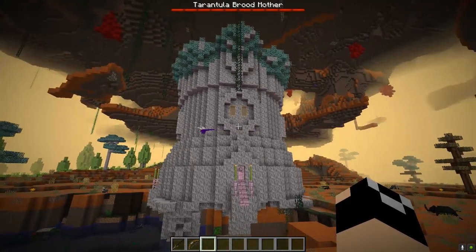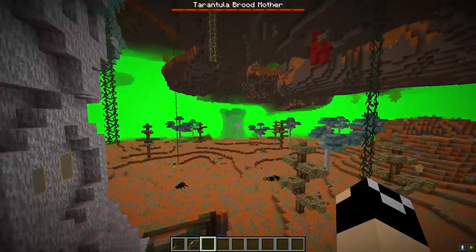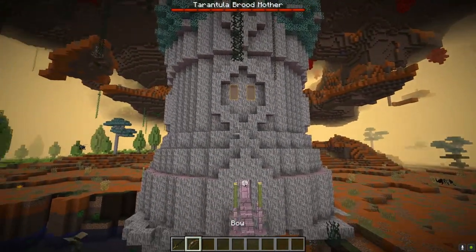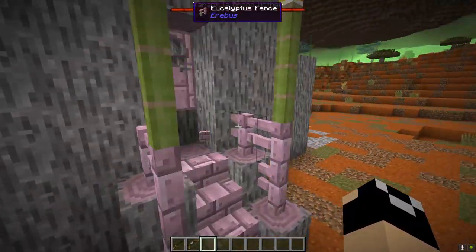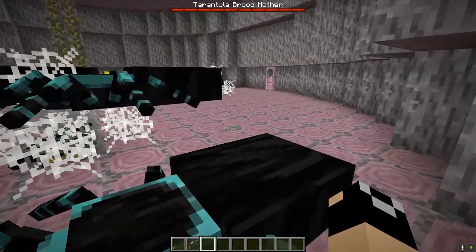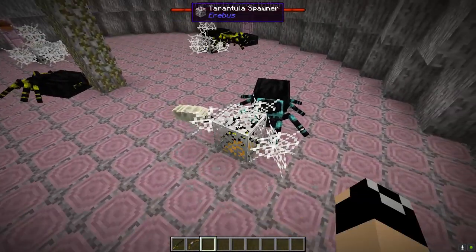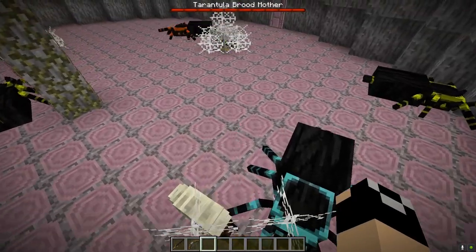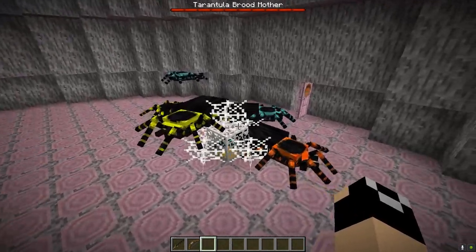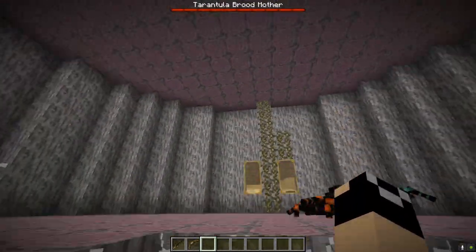First up we have the Tarantula Brood Mother, which spawns in savannah-type biomes in giant baobab trees. These trees are the dungeon where the boss spawns, and they will have stairs on all four sides leading up into the dungeon itself. There is a door here made of eucalyptus. Once inside, you have a few rooms to clear before you get to the actual boss.